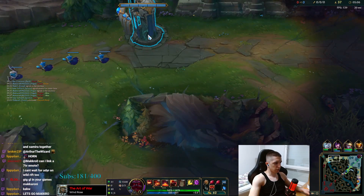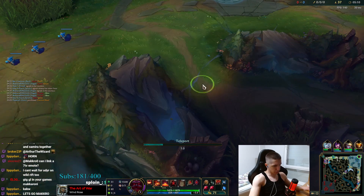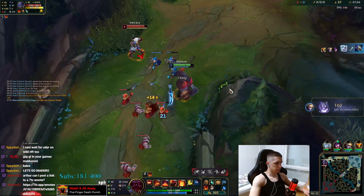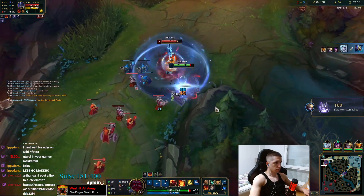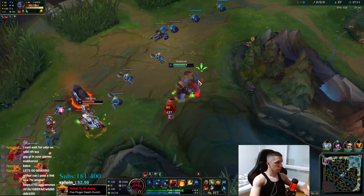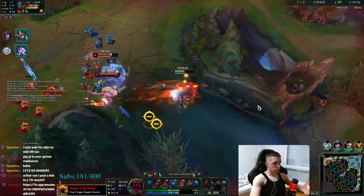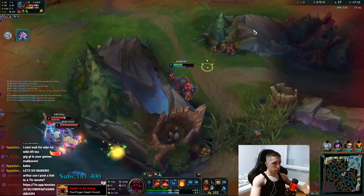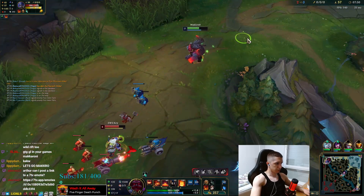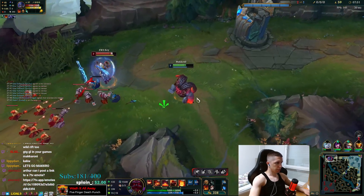They do have an all-in with Rengar and Galio — they have kind of a dive comp. So I think I'll go Radiant. I can only run with W here. I think I might go Ability Haste to Shen honestly, because I want W to be up so many times. He's probably gonna ult bot.